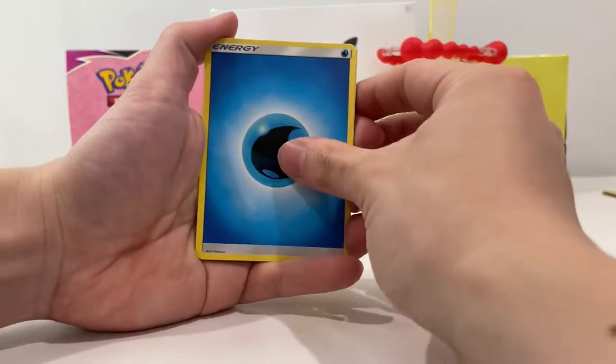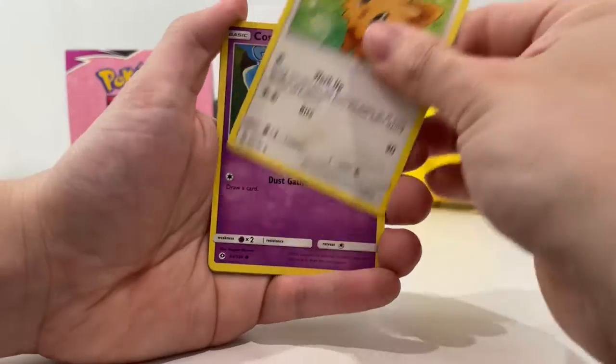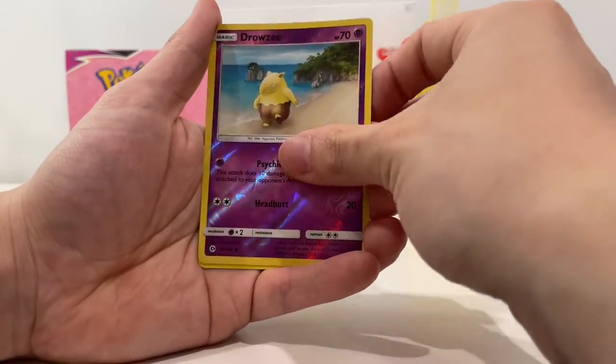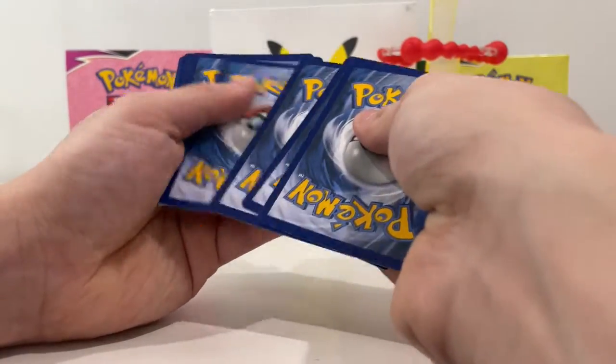We've got a Water Energy, Brion, Poliwell, Steamy, Wingo, Willipump, Cosmog, Rowlet, Young Goose, Drowsy, and our rare is Mantyne. There's a code for you guys — one, two, three, four. We've got a Dark Energy, Seedra, Camping Gear, Single Strike Energy — not Double Strike — Roly-coly, Salandit, Corefish, Galarian Slowpoke, Timber.